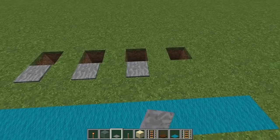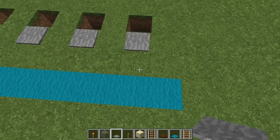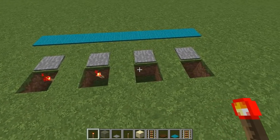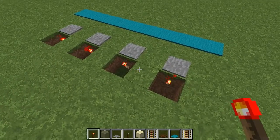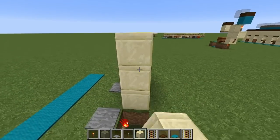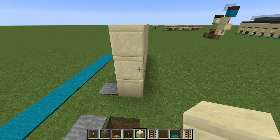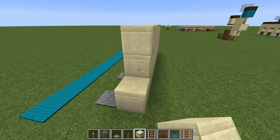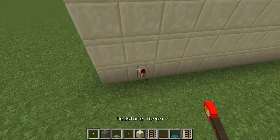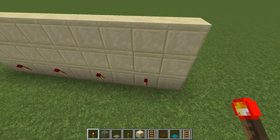Let's put some stone pressure plates here — villagers will be standing on the stone pressure plate, and the workstation will be between the carpet and the pressure plate. Come back and put redstone torches on the side of the block that the pressure plate is on. Then build a wall three blocks high, making sure the block right above each torch is a solid opaque block so the redstone signal carries through.